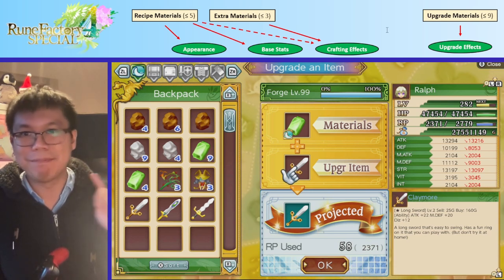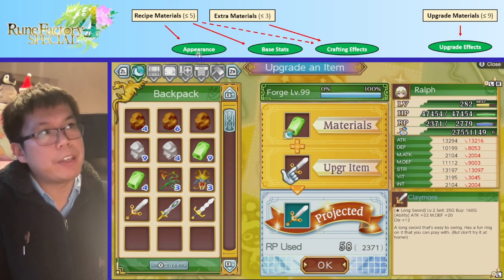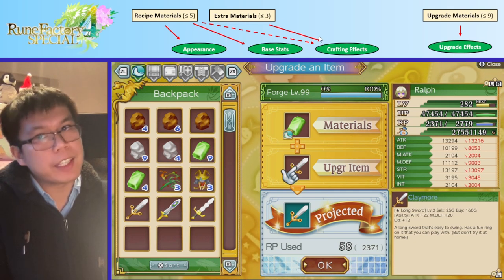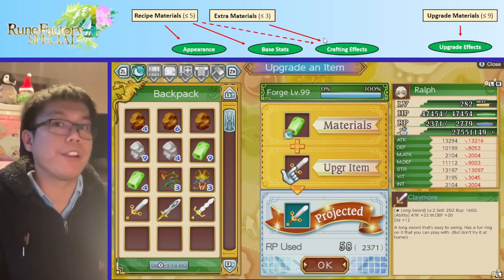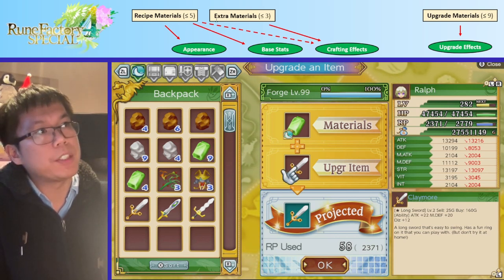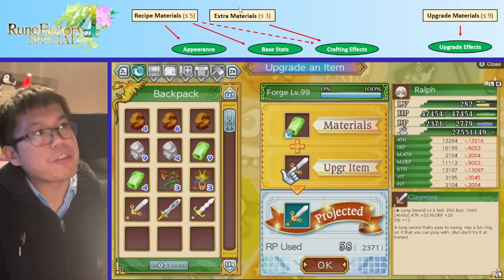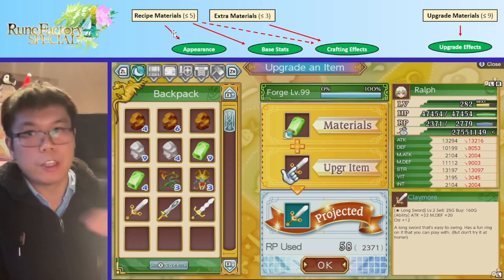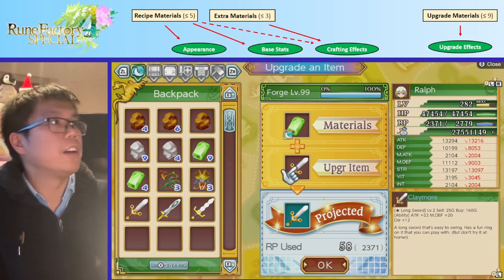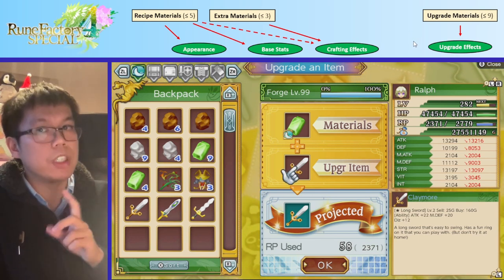Here is a slightly more complicated diagram. Basically we have recipe materials — up to five — which contribute to appearance and base stats. We also have extra materials, which give extra crafting effects. The emerald longsword gave extra magic defense; the thunderbird feather in the flamberge gave extra intelligence. The recipe materials can also give crafting effects, but extra materials prioritize over them. The upgrade materials are completely separate — they give upgrade effects and are completely different from crafting effects, even if they give similar types of numbers.